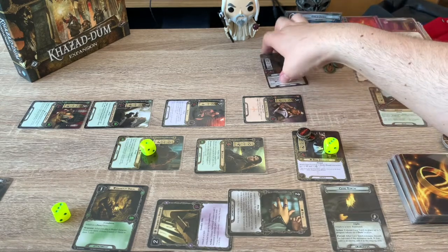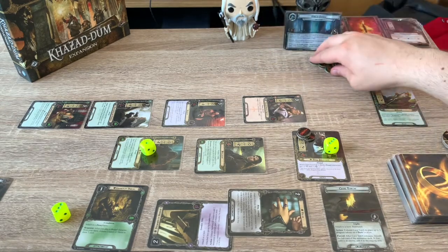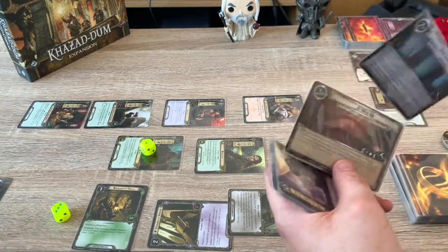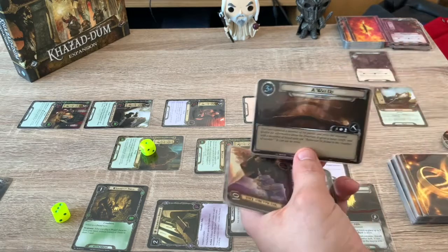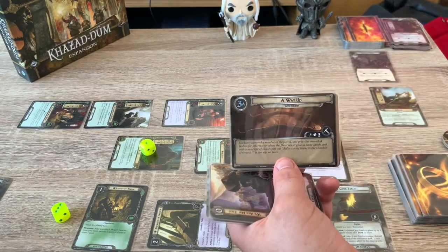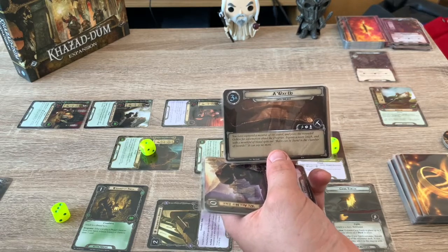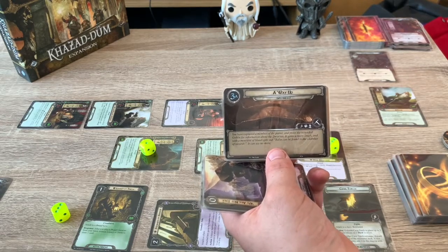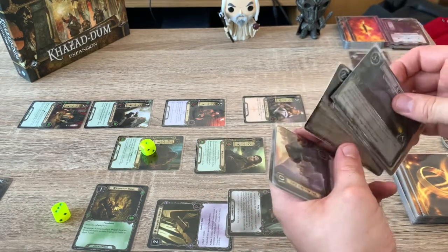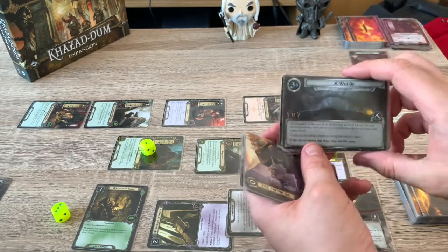We can proceed to the next stage — we can bypass the questing points since we've killed the Patrol Leader. We advance to the last stage now. Stage 3A reads: 'You catch a member of the patrol and press the wounded goblin for information about the dwarves. It gives a nasty laugh, spits a mouthful of blood, and says Balin can be found in the Chamber of Records.' Twelve questing points on this stage.